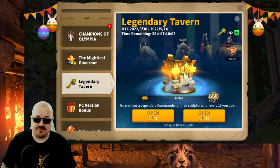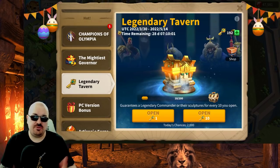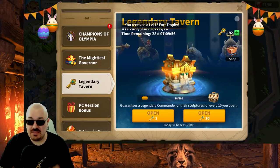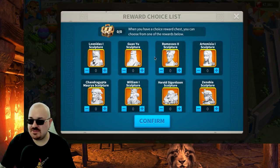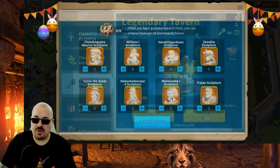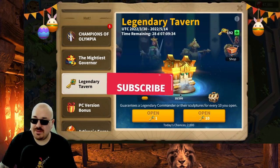Hello everyone and welcome back to a Rise of Kingdoms video. This is your boy Legend Ronnie, and today we have the Legendary Tavern. I'm going to do a 200 keys opening. This is the best method — you should play Legendary Tavern by saving up keys until you can open the 200, which guarantees 10 sculptures on a commander in the list.